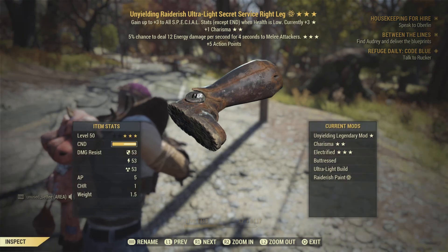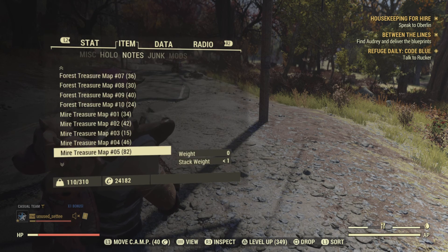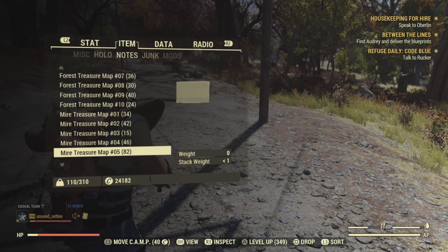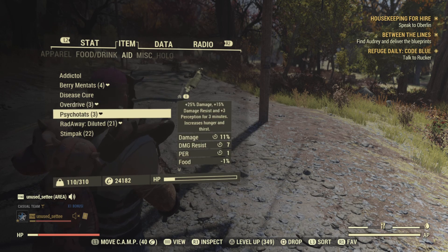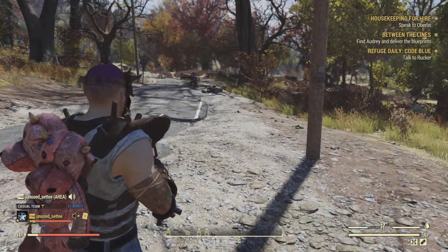Yeah, that one's probably the worst one out of the lot but it's still all Unyielding. The ammo is Ultracite. For aid: Overdrive, Psycho, Bufftats, Berry Mentats, Tatos - they're all just normal everyday commando build drugs.